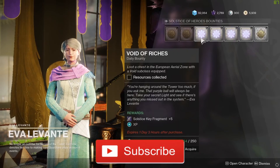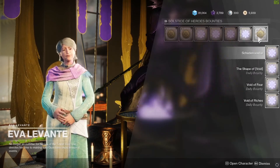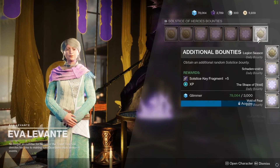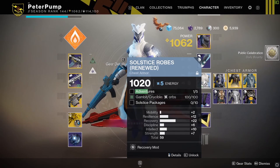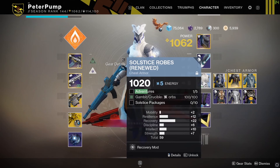Guys, do you want to get your solstice packages super duper fast? I'm going to show you just how to get them, because you're going to need them to upgrade your armor. As you can see, I need 10 packages still on my blue robes for my warlock solstice packages.